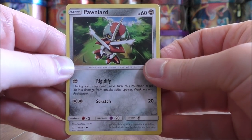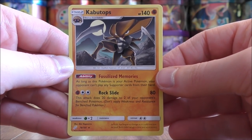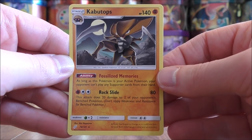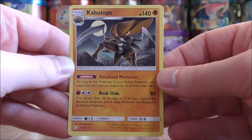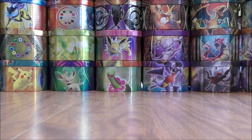Pawniard starts this one. Electro Charger, and the final card would be a Kabutops, and this is a rare. It is very good in the active Pokemon spot — it prevents your opponent from playing any supporter cards. Three good cards to summarize.